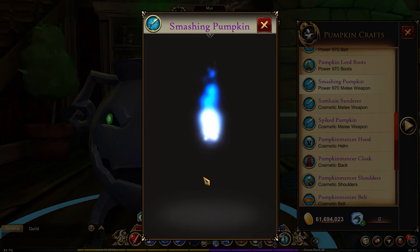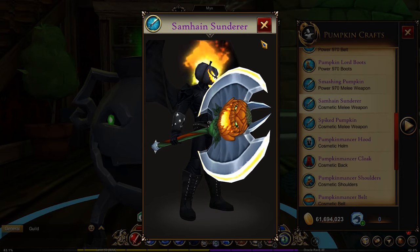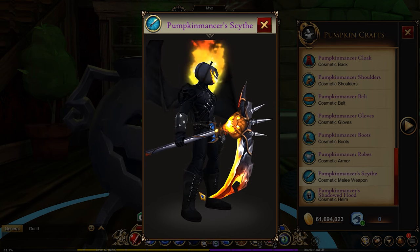You get the Smashing Pumpkin, and then there's this one that I like — it's huge. Then you get the Pumpkin Mancer armor set, which is a full set including a scythe, which is very, very nice.